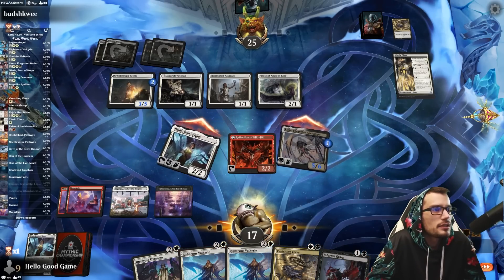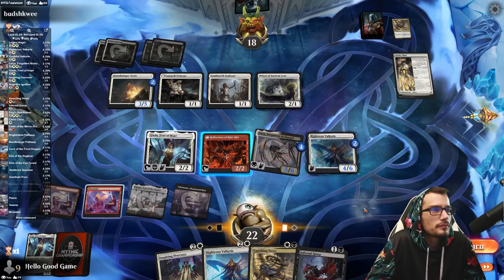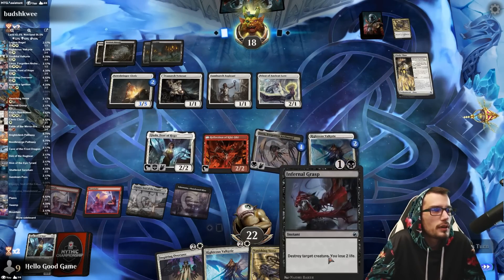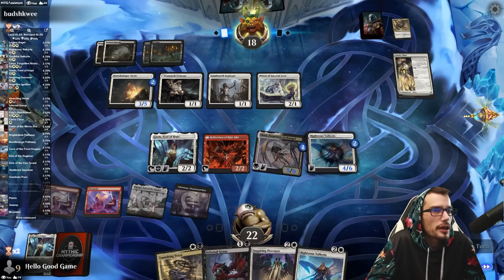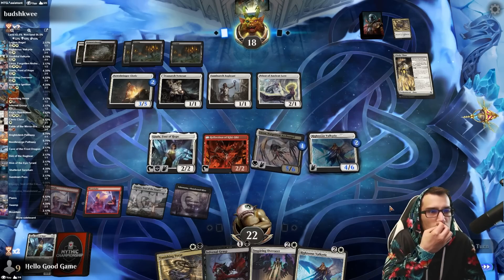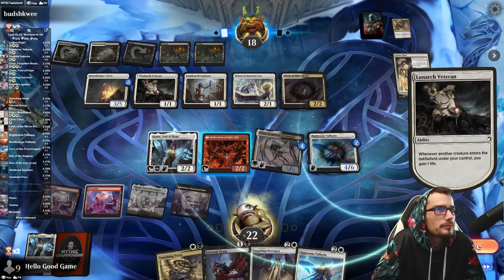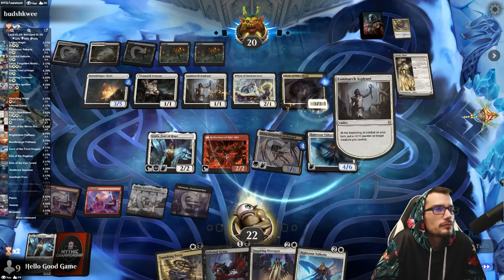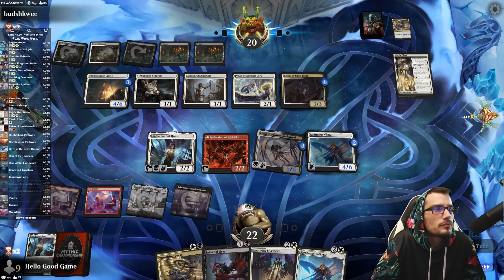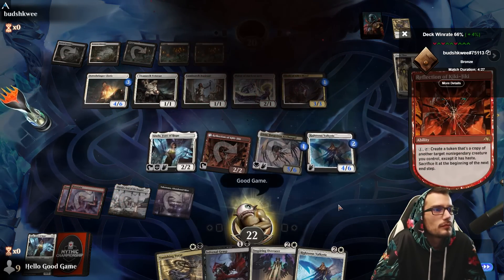Let's take a chunk for seven. Here's a Valkyrie. Should have done the Font first and then we could have had mana for Verse or Grasp. It's okay though, the blocker's nice too. We will most likely just Kiki on their end step the Righteous Valkyrie. That's how that game would end as well.